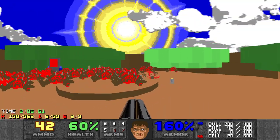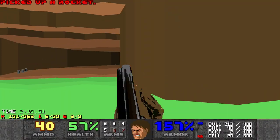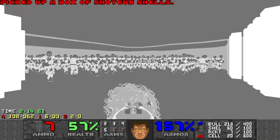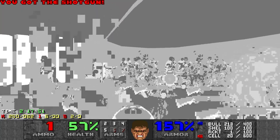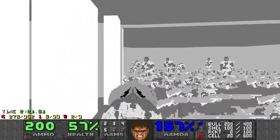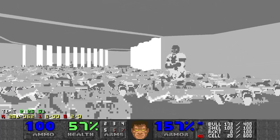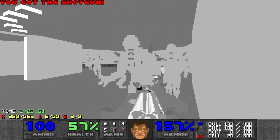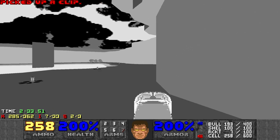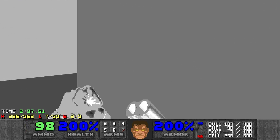Up here is a blue switch. Get that over here. What you want to do is come here and grab the impal. Kill all these sharks. Don't worry about shotgun ammo. Now here, you want to come here and press use right behind this arachnotron.